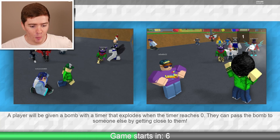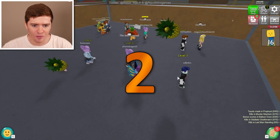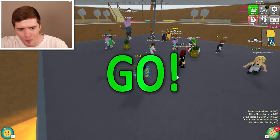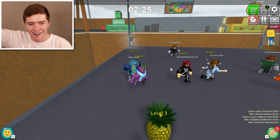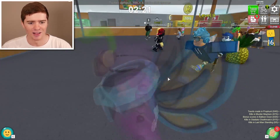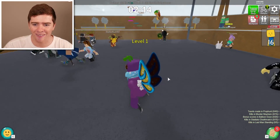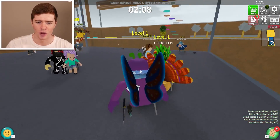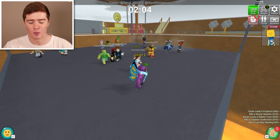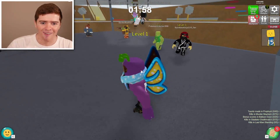Bomb Head - a player will be given a bomb with a timer that explodes when the time reaches zero. You can pass the bomb to other people if you get too close to them. So it's kind of like hot potato. There's a lot of pineapples around - SpongeBob. Who's got the bomb right now? This is like a really small map. This is a two-minute round. You can just chuck it to everyone just like this - this is insane, they're just chucking it between everyone. Wait, what Pokemon is he? He's like dressed as a Pokemon - I think it might be like Dragonite. Can I just try to stay as far as possible away from that bomb? They're coming towards us - no no, get away from us. Please don't get us.